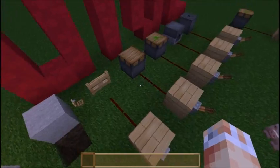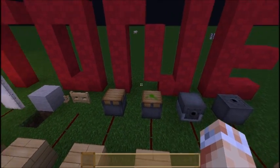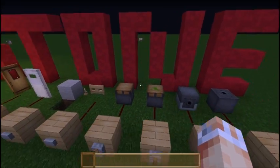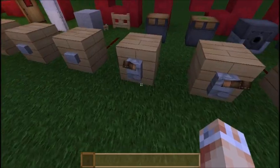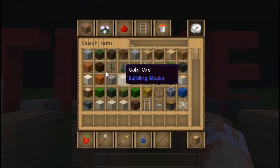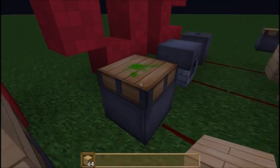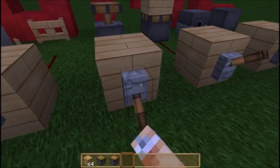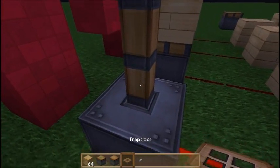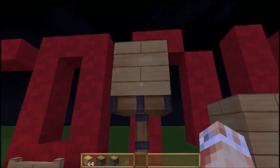Now we've got things called pistons. These are going to be really useful for people making adventure maps, Hunger Games maps, or anything involving advanced Redstone - like a cool door that opens on the click of a button. Let's go ahead and grab some oak wood planks and plonk them on the upper faces of these pistons. When I flick this lever, the piston is going to push its top face up, meaning the block above it is also pushed up.